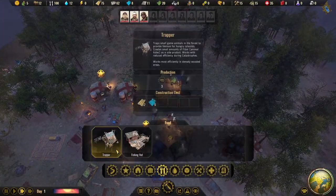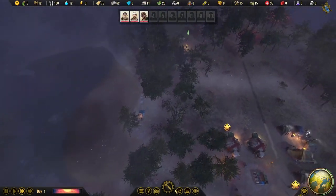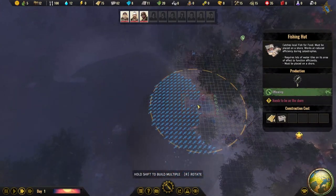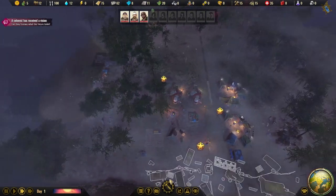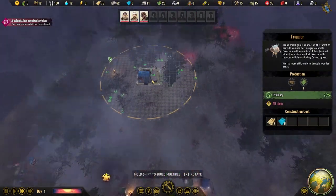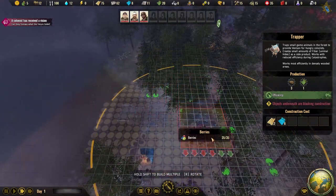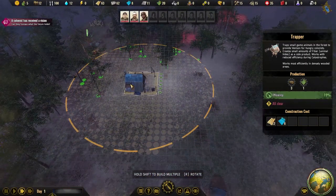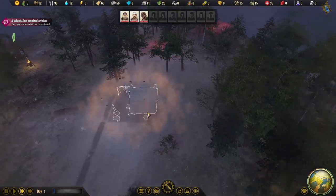Let's get a fishing hut down for food production. There's a fish farm spot right there. Let's also build a trapper, which gathers meat from forests — maybe on this side near the fish farm. There are berries nearby too. We can always move buildings, and we can tell the trapper to hunt in a nearby area to start.